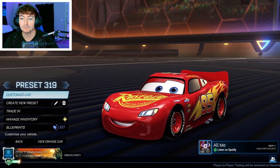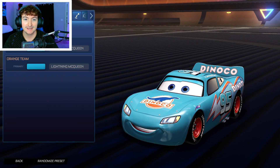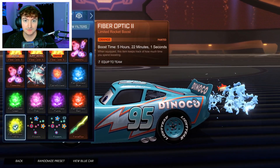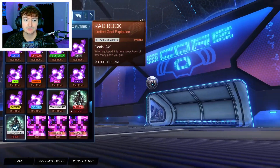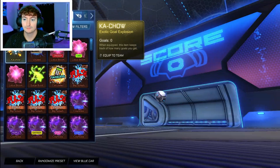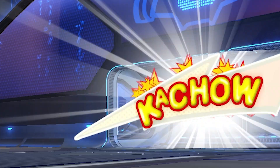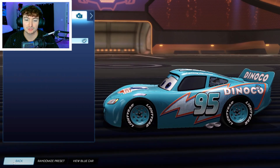Let's equip the other stuff and throw on the other decal — the Dinoco — but you can't switch the colors around, which isn't a surprise. Let's go with the Dinoco wheels as well. Can you put on toppers? Oh you can, interesting. Let's throw on the goal explosion as well. I need to turn up the volume a little so you can get the full effect. Honestly I'm not all that impressed — I feel like they could have done something better, but I like the sound effects for sure.